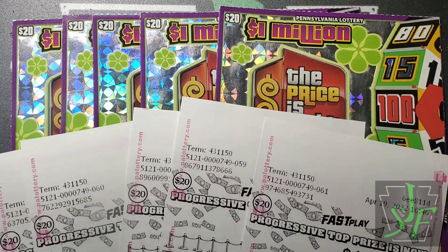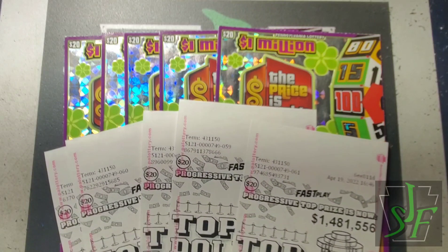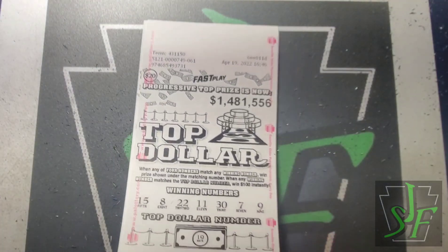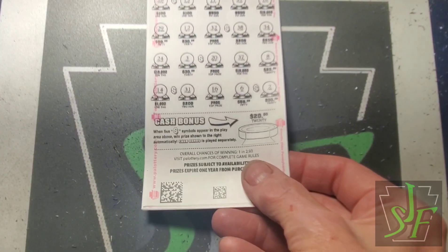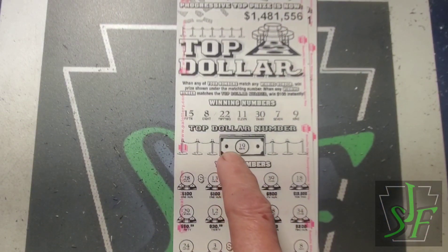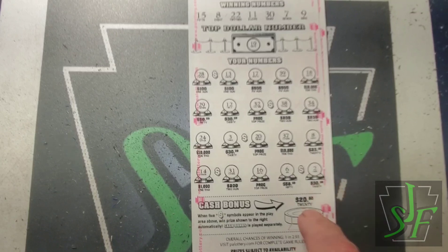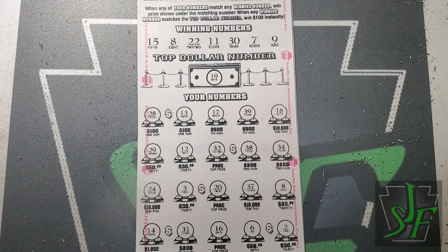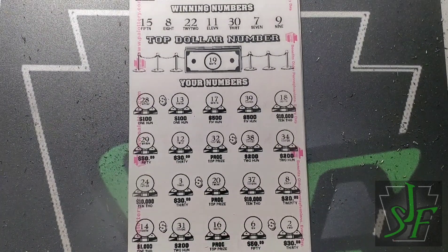This is $100 worth of fast plays — old-fashioned fast versus scratch tickets once again. We're still trying to find that progressive prize; this game will keep going until somebody hits it. There's no finding these, they get printed all over the state as people buy them. If we find that matching number we win $100. We also have a dollar signs game — five dollar signs wins $20. And there we go, we got a $20 winner to start on the first ticket.